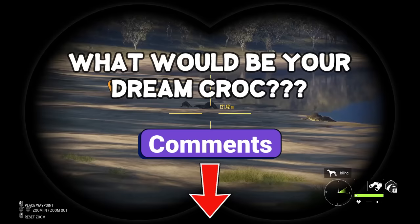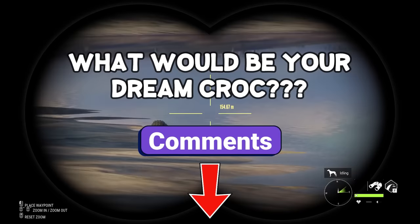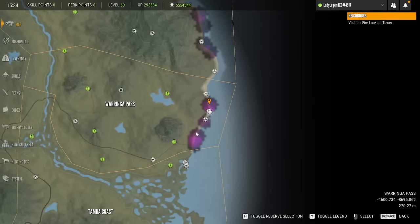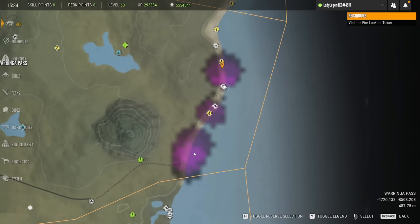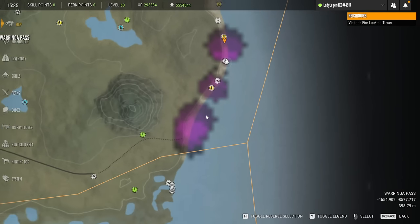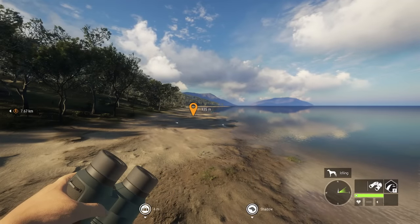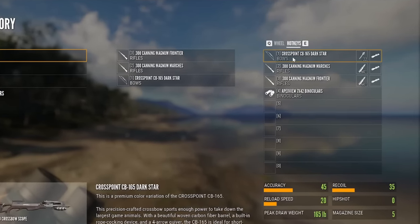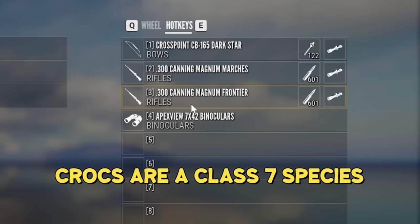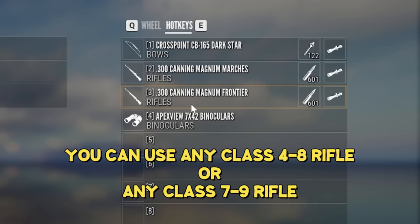Let me know in the comments what your dream croc to spawn would be. Funny enough, the very first croc I spotted today was a level nine legendary after putting down 53 crocs last night. First and foremost, let me tell you what I am carrying for inventory when doing this grind — I have with me two 300s. Crocs are class seven so you can definitely use the 300 or the 338 and get full integrity.